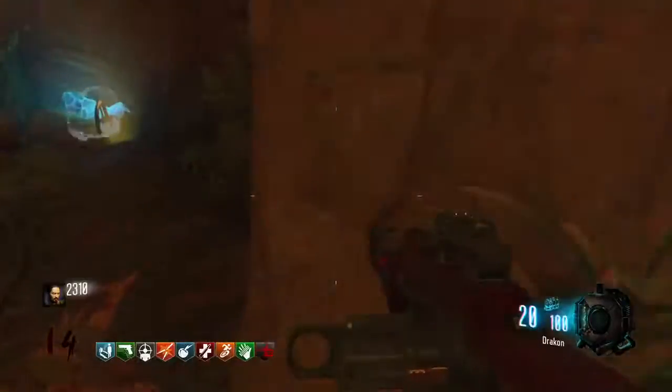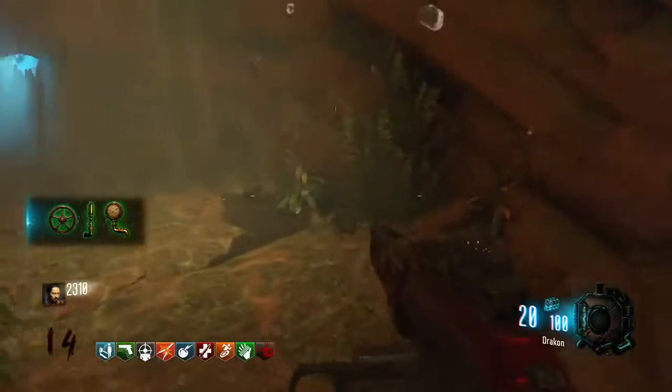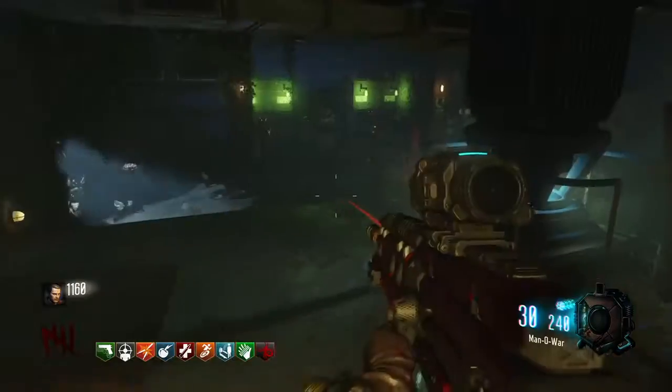These are the three spawn locations it can show up in — it'll be in any one of these three locations for the little wheel. And there you go, you got the first part.